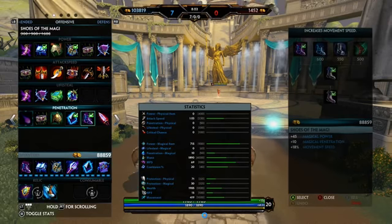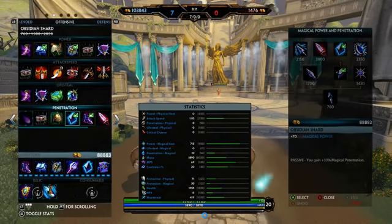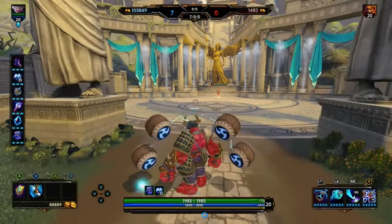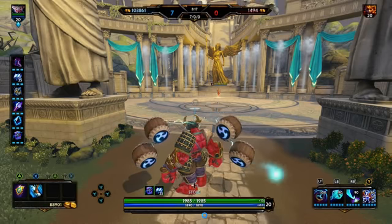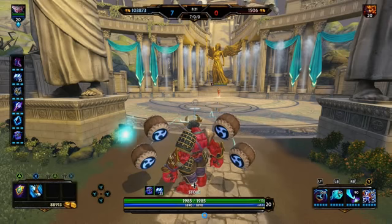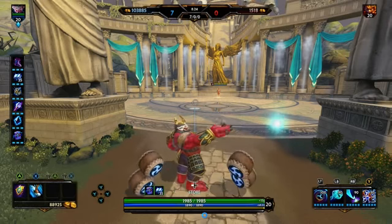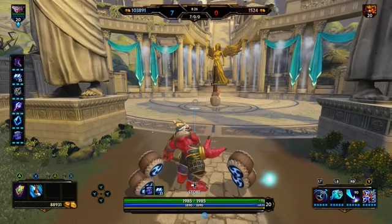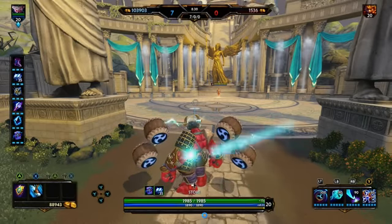Or you can go with Spear of Desolation — it's 120 power and it does give you cooldowns as well, so that's another good option. But I like my build and I stick with it — I swear by it. Please be sure to check out my YouTube channel; I've got tons of other build videos on there. I'm working on alternative builds too. Please subscribe, like, or just view — help me help you guys. Thanks again.